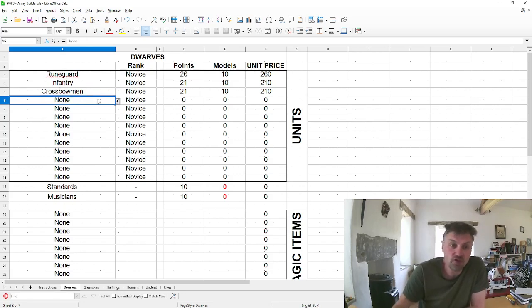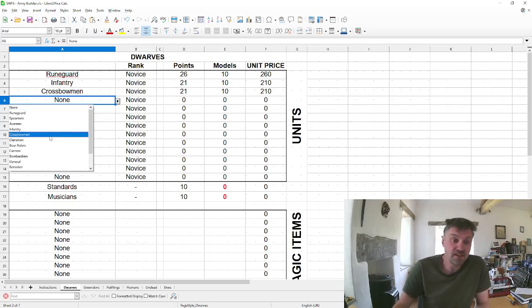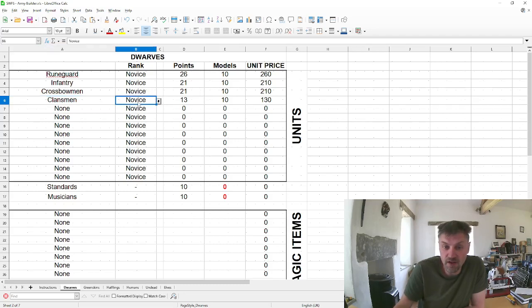Every faction also has a cheap unit. The dwarves have clansmen, greenskins have lesser goblin slaves, halflings have townsfolk, humans have militia, undead have zombies, and elves have war dogs. This is a one-advance unit, so even veteran cheap troops only have a total of three advances — less than a novice signature unit. A unit of novice clansmen is only 13 points and veteran clansmen is only 170, cheaper than novice crossbowmen or infantry, but they're not very good.